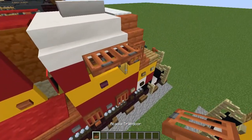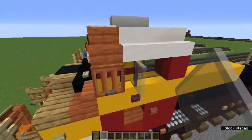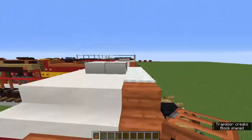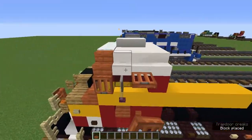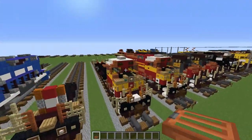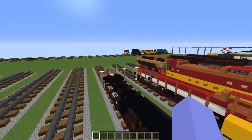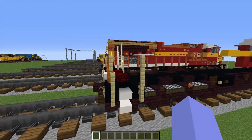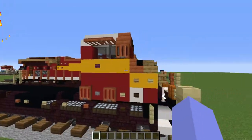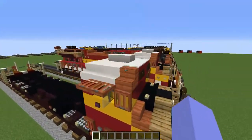Grab the acacia trapdoor and light gray stained glass pane. On both sides, the very front black stained glass pane is going to have a light gray stained glass pane sticking out, and then two acacia trapdoors above the windows. The cab and the bottom are completely done now — all the debug stick stuff and all the detail is done.